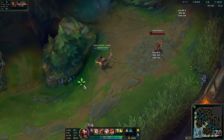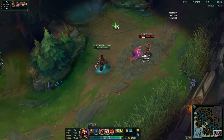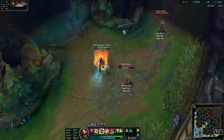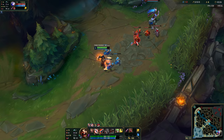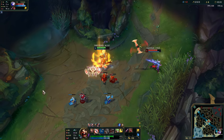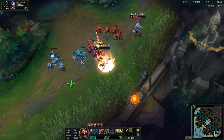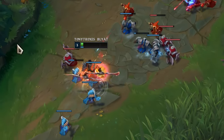You also want to practice the use of your W. Place a dummy, use Q, auto attack it, and use W before you catch your axe. This will refresh your W and let you use it again right after the movement speed goes away. You can use this to start a trade at all levels, to catch an enemy, or to run away. Remember that using W gives you a ghost effect that allows you to walk through units.